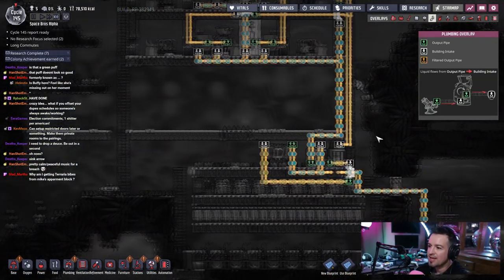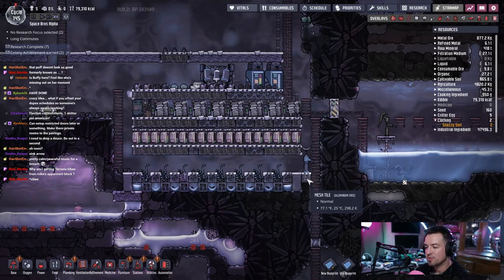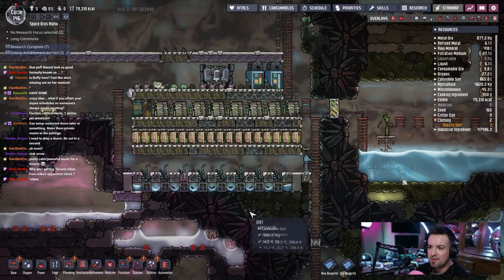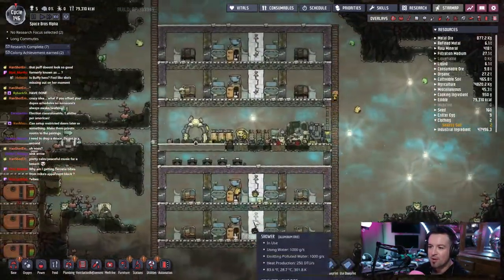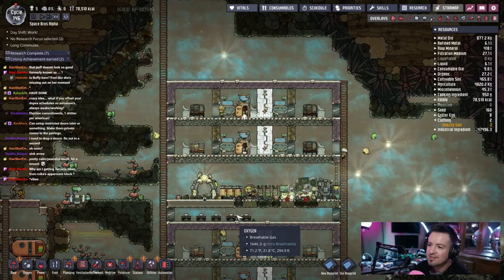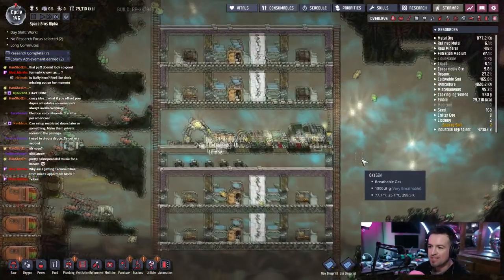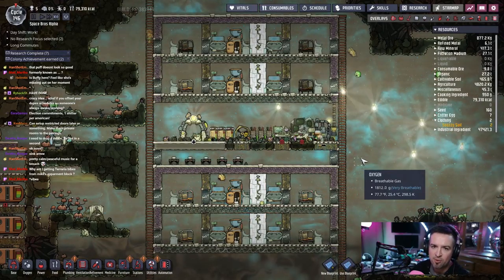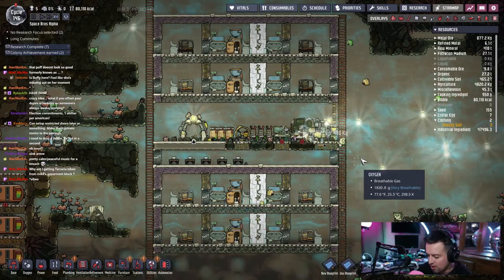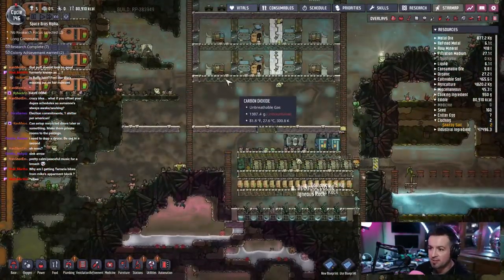Pipes looking good — look at that, pipes looking super good. Water's getting pretty low down here, I should probably drop some more water in there — we'll do that later. Terraria advice for Mike's apartment block — yeah, it does kind of have that vibe. We gotta put drywall up eventually, make it look nice, make it look snazzy. So we finished — we're done with apartments and living spaces. We could do little things like put drywall up but for the most part we are done.